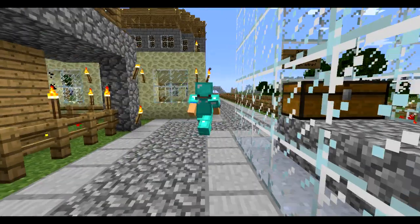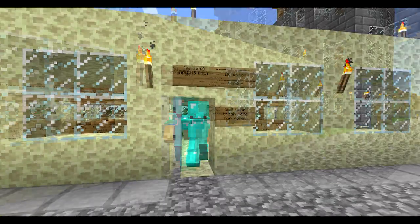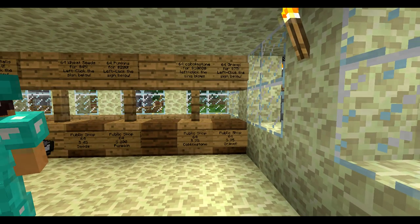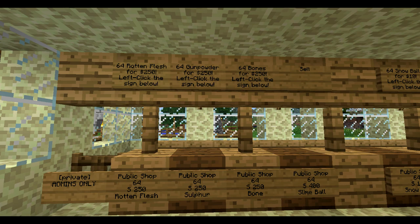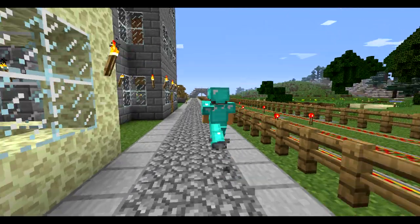Here are some houses, and this endstone building is the dump store where you can basically sell all your crap. Like gravel for $75, cobblestone — the sign is a bit incorrect but whatever. You can sell all your crap here, earn some money, and with the money you can buy stuff again at the spawn castle.